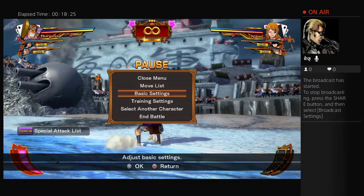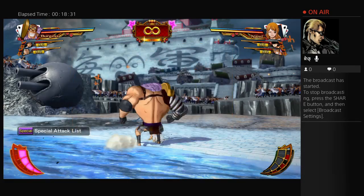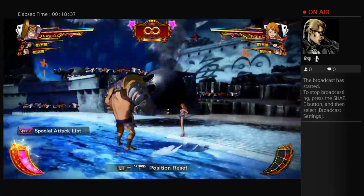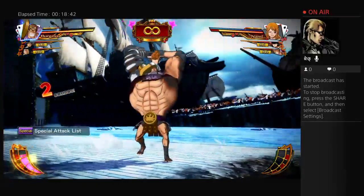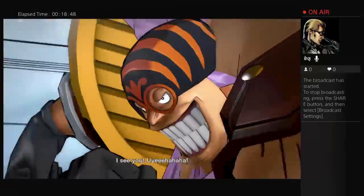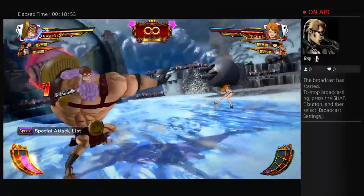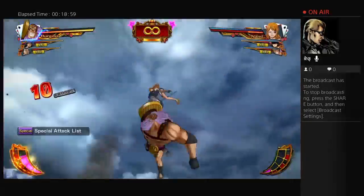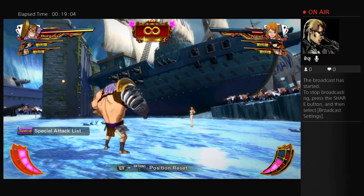I'm just gonna showcase that death combo again one more time. While you have it awakened: hold this down, air attack, forward attack, heavy guard break, and then mash ultimate. Boom — easiest kill combo in the entire game. 90% of the time they should be dead.